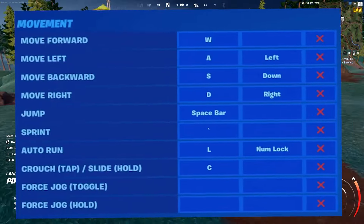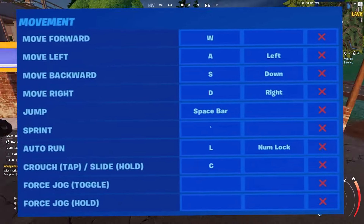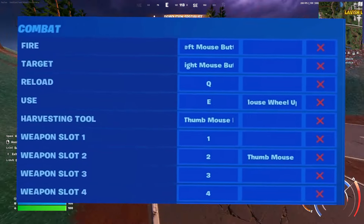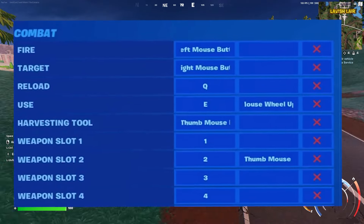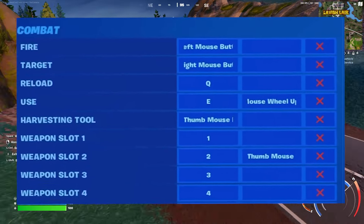For his movement settings, for basic movement: he uses WASD, space bar to jump, auto run is on L, and crouch is on C. For his combat: he fires using the left mouse button and targets using the right mouse button, reloading is Q, use is E or the mouse wheel up, harvesting tool is thumb mouse, and weapon slots 1 to 4 are on the default 1 to 4.